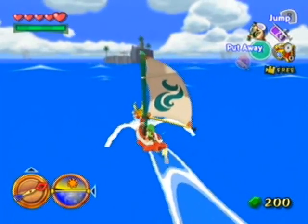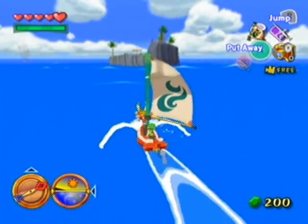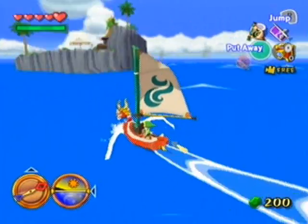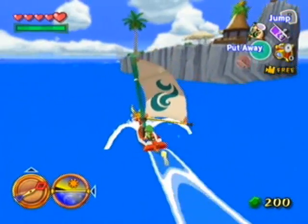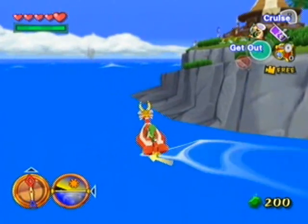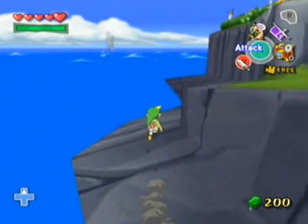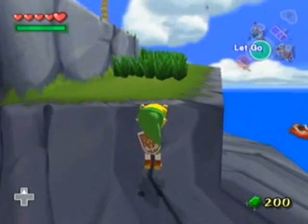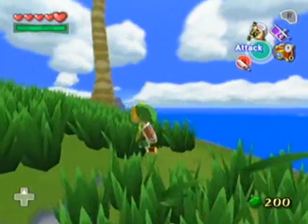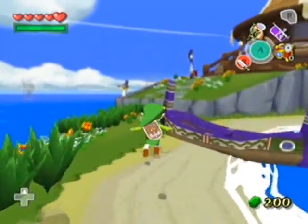I do plan to stop at every island along the way just to see what's there, and also to feed the merman so I can get it on my chart. This island's actually kind of nifty — we'll be back here a few times even though it's so small, because there's actually quite a bit to do here. There was also one treasure chart that I opened off-screen — I think it was number 33, for Seven Star Island or something like that.